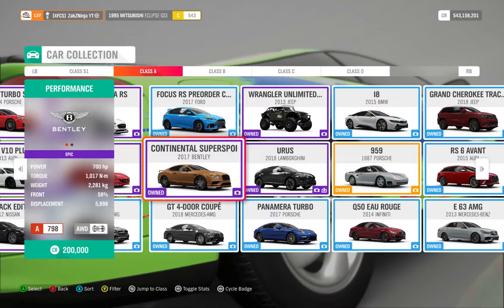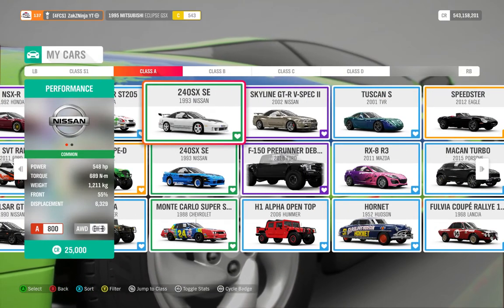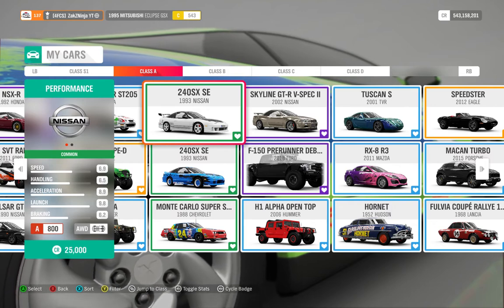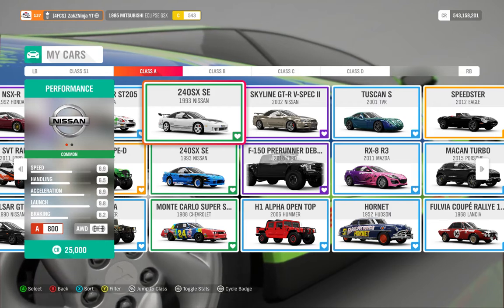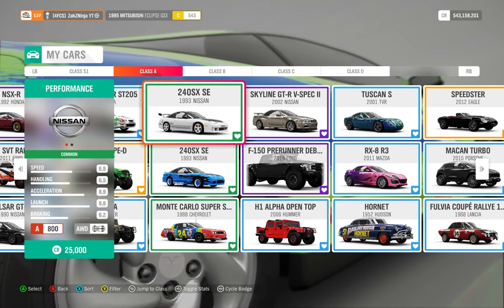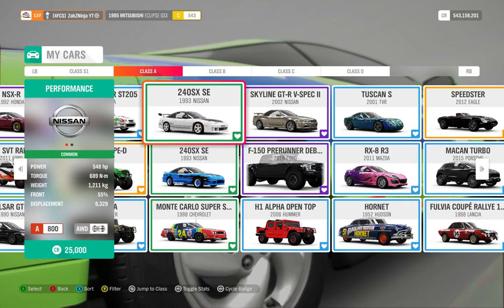My 240 has about the same handling, a bit more because of the rear wing — though note that the rear wing doesn't really increase handling as much as the stat says, so be careful with that. If you've only got one piece of aero, the handling stat can be inaccurate; having both pieces makes it more useful. The 240 weighs a ton less than the Bentley so it has ridiculously more acceleration and is just way more nimble overall.